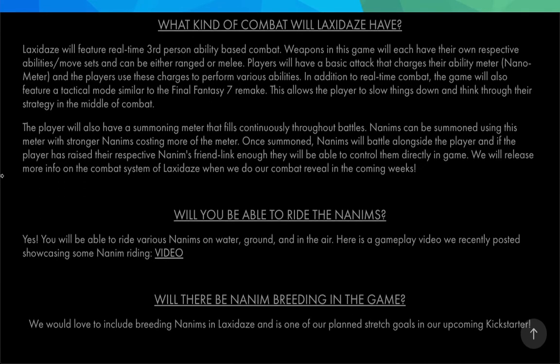What kind of combat will Laxidase have? Laxidase will have real-time third-person ability-based combat. Weapons each have their own respective abilities, movesets, and can be ranged or melee. Players have a basic attack that charges their ability meter — the nanometer — and use those charges to perform various abilities. The game also features a tactical mode similar to FF7 Remake, allowing the player to slow things down and think through their strategy mid-combat. The player will also have a summoning meter that fills continuously throughout battles. Nanims can be summoned using this meter, with stronger Nanims costing more of it. Once summoned, Nanims battle alongside the player, and if the player has raised their respective Nanim's friendlink enough, they'll be able to control them directly in-game. More info on the combat system will be released in the coming weeks.